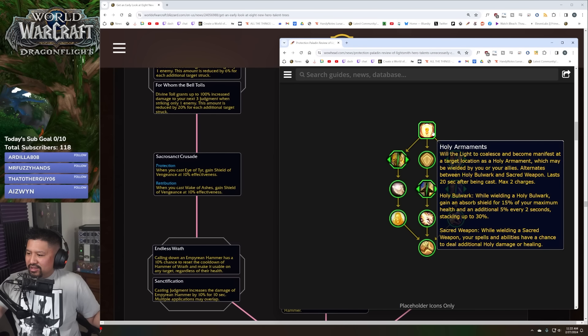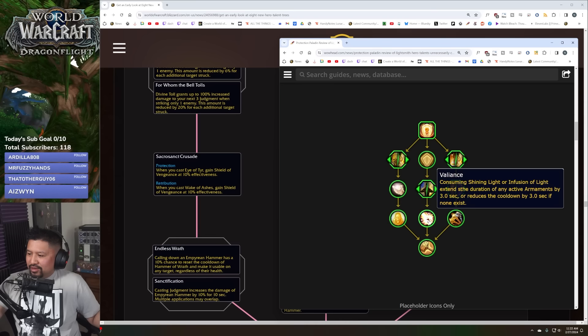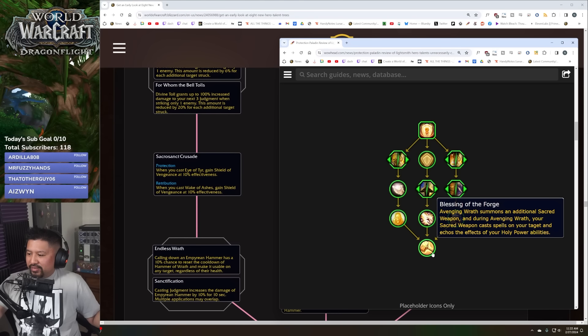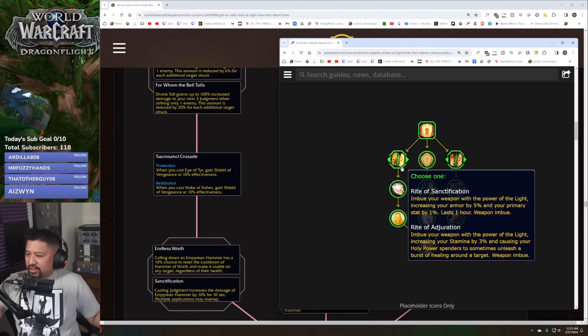Consuming Shining Light or Infusion of Light extends the duration of active armaments or reduces their cooldown. Judgment critical strikes cause a shockwave around the target dealing additional holy damage or healing at the target's location — that one I like a lot. And Avenging Wrath summons another armament buff.